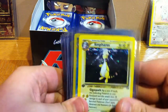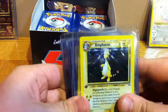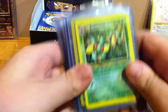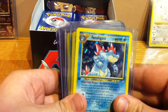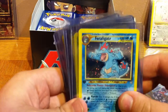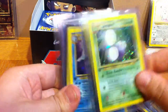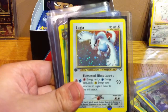Now we have Neo Genesis — this is the first set of second gen Pokemon. We have Ampharos, Azumarill, Bellossom, Feraligatr, another Feraligatr, Heracross, Jumpluff, Kingdra, and Lugia.